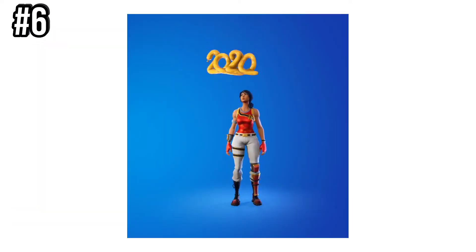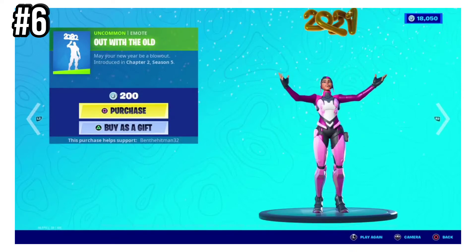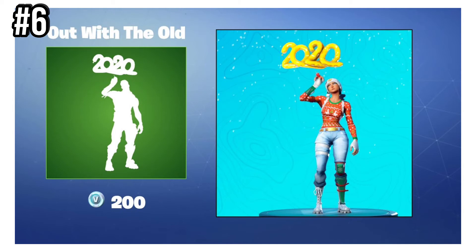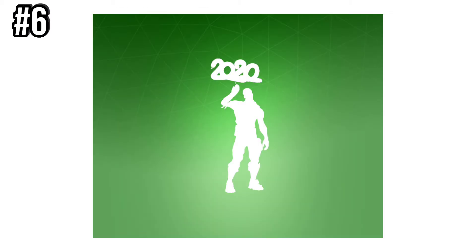Number 6 is Out With The Old. This was introduced in Chapter 2, Season 5, to commemorate the new year. This was also in the item shop for a limited time. A lot less people got this one, though, because it was during the new year when not as many people are playing. And it was never marked as a limited time item, so not many people got it — I think people thought they would just be able to get it again.